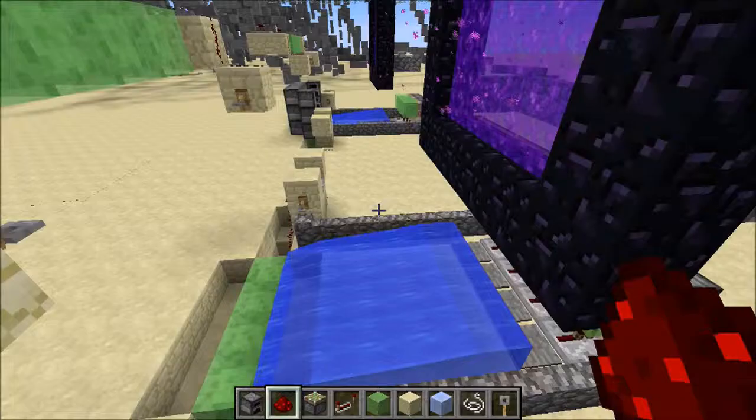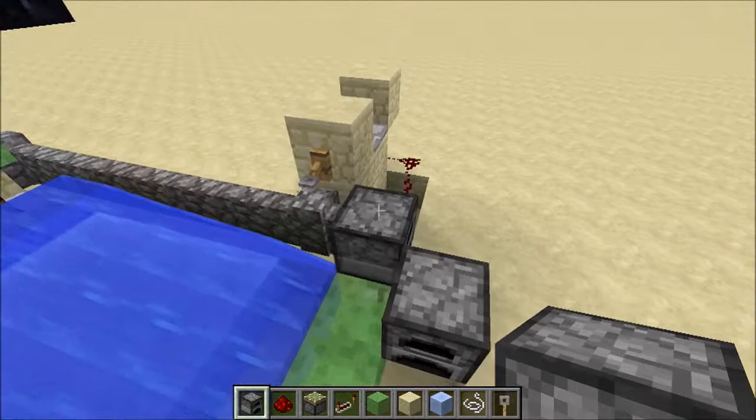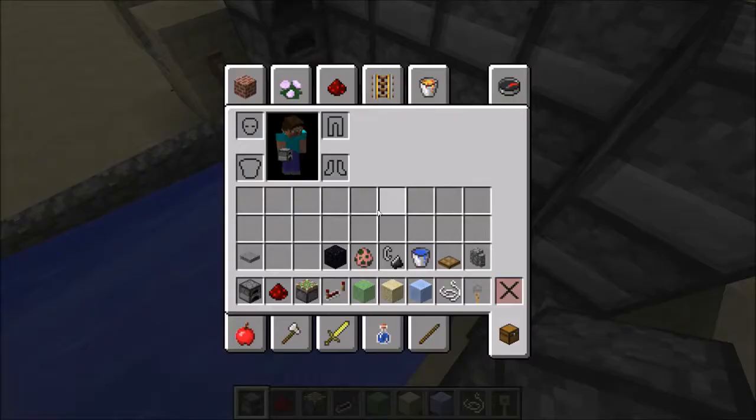Now to outline the end so they do not escape, you can put fencing right here and here. Make sure you build a couple blocks up so they don't go through, because they can easily escape if you just leave it open. Now they are pretty much no matter what going into this trap. But sometimes they get stuck and do not go through — they just keep bobbing up and down hitting the tripwire and not going anywhere.